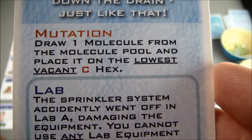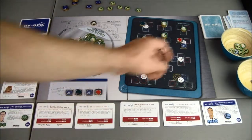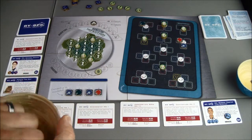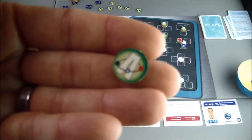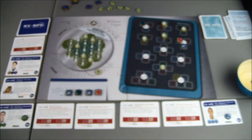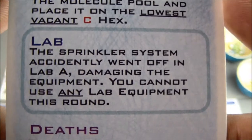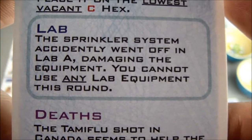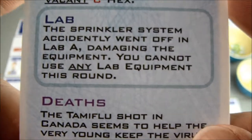Draw one molecule from the molecule pool and place it on the lowest vacant C hex — that would be C1. And it is the A, which we're currently working on, so that's not so bad. The sprinkler system accidentally went off in lab A, damaging the equipment. You cannot use any lab equipment this round. Oh, that hurts.